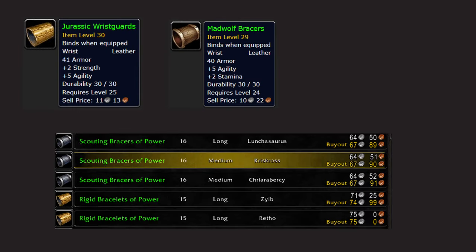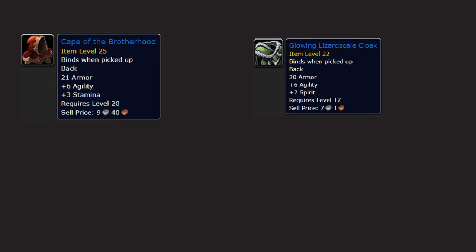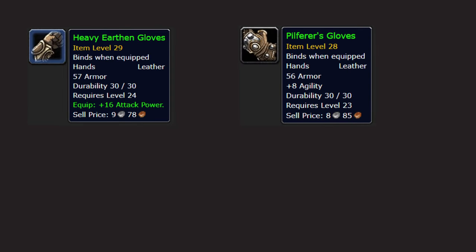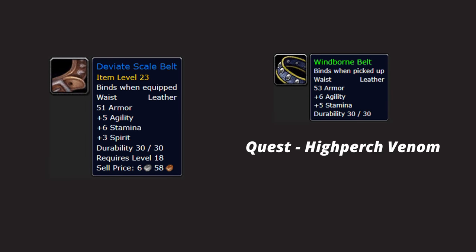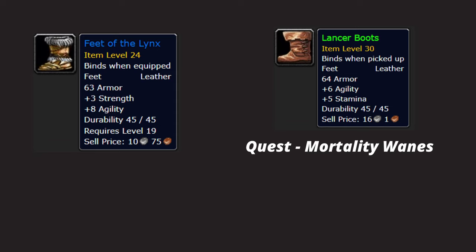Cape — Cape of the Brotherhood from the last boss in Deadmines, or Glowing Lizardscale Cloak from Wailing Caverns. Hands — either Heavy Earthen Gloves or Pilferer's Gloves (both crafted). Legs — Leggings of the Fang (most realistic), or Trollbane Leggings (quite expensive). Belt — Deviant Scale Belt, or do the quest High Perch Venom to get the Windborne Belt. Feet — Feet of the Lynx (~20 gold), or do the quest Mortality Wanes in Razorfen Crawl for the Lancer Boots.